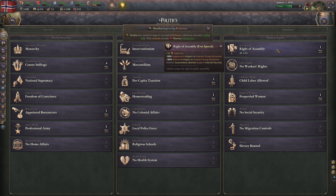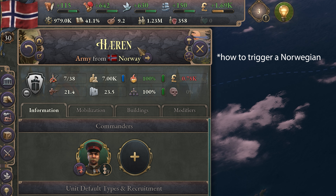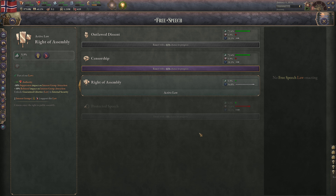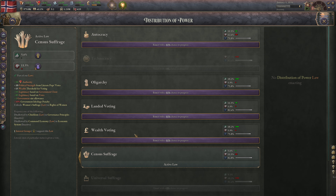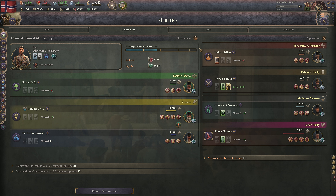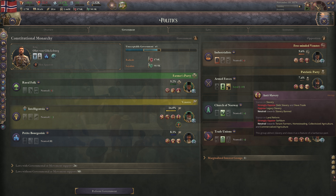Norway's starting army is named Hæren — meaning 'army' in Norwegian — and is indeed how Norwegians refer to the state army. Norway's political scene is not just a blank slate, but actually begins in a state more or less exactly aligned with how the country's internal laws looked at game start. The parties within Norway are given their actual Norwegian names, and when new parties show up — like the Labour Party — they're also given their real-life names, emerging as the agitation of workers becomes stronger.